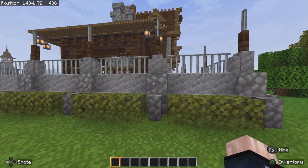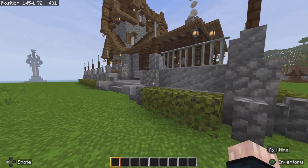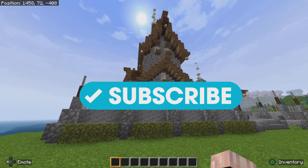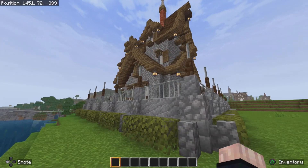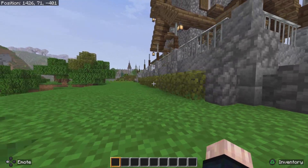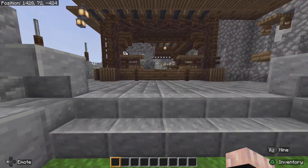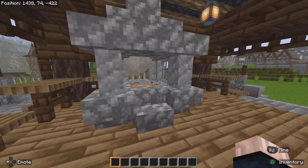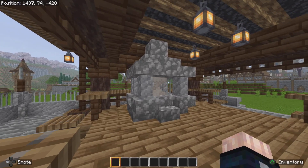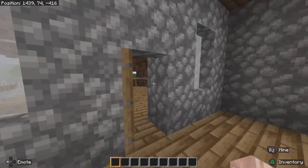It has andesite walls. Don't forget to subscribe! The forge is made of cobblestone. Up here we have the forging area — the forge. I supposed to do some more detailing, and I have to do the interior as well. I actually built this last night.